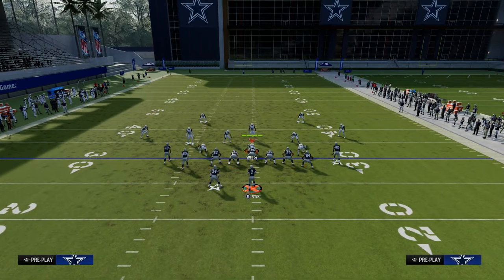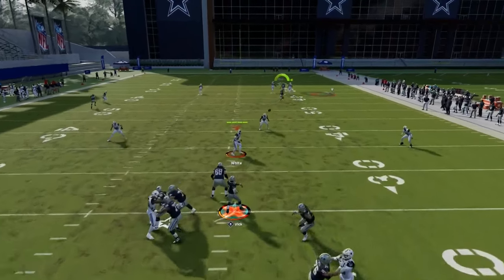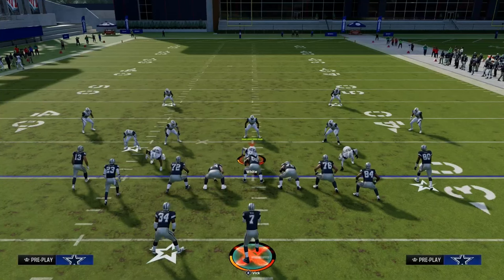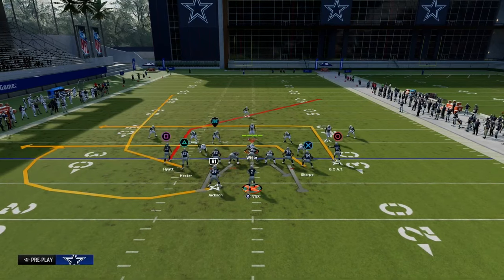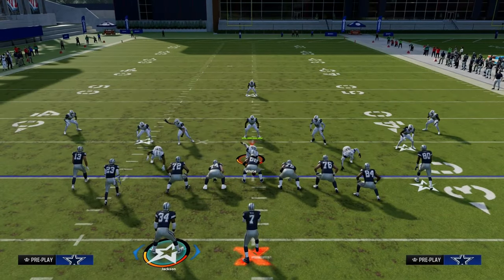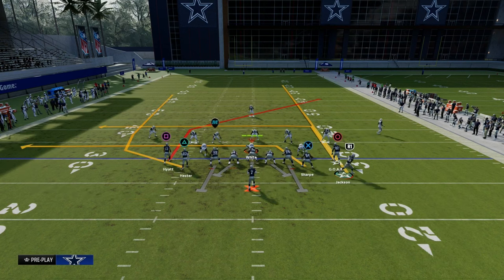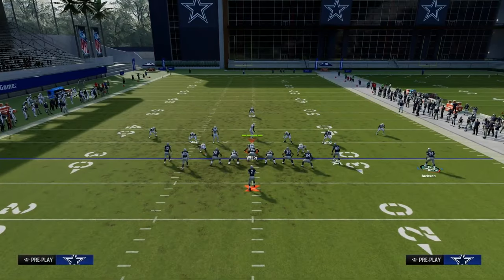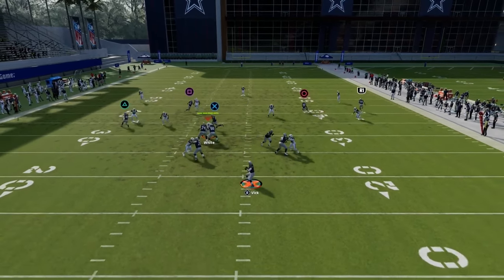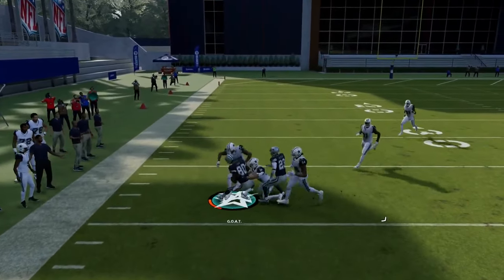If it's Cover Four and they do hard flat, you're looking for that deep post over the middle of the field — it does a really good job attacking those coverages. The best way to defend this is hard flat with a user over the top. If they start doing that, one of my favorite adjustments is to leave the play as is and motion the running back out on a streak. They're going to user the post, so you'll have more time and look for this guy coming back across the middle just like that.